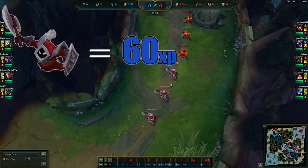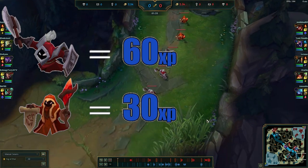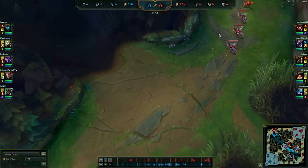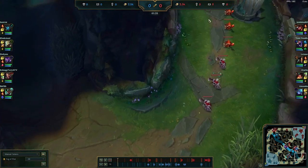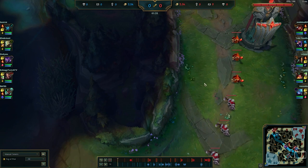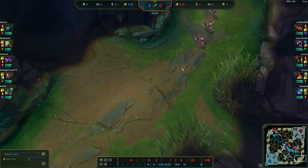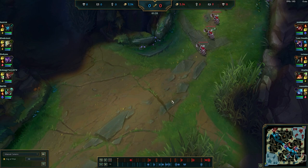One melee minion is 60 experience and one caster is 30. So when they lose this 60 experience — how long does it take to level up? In bot lane, you level up to level two after one wave and then the first three melee minions. So by denying this, you're forcing them to need two more minions, because all that will be left by then is three caster creeps and they need to kill two of them to hit level two. This means you get level two almost guaranteed sooner than they do.